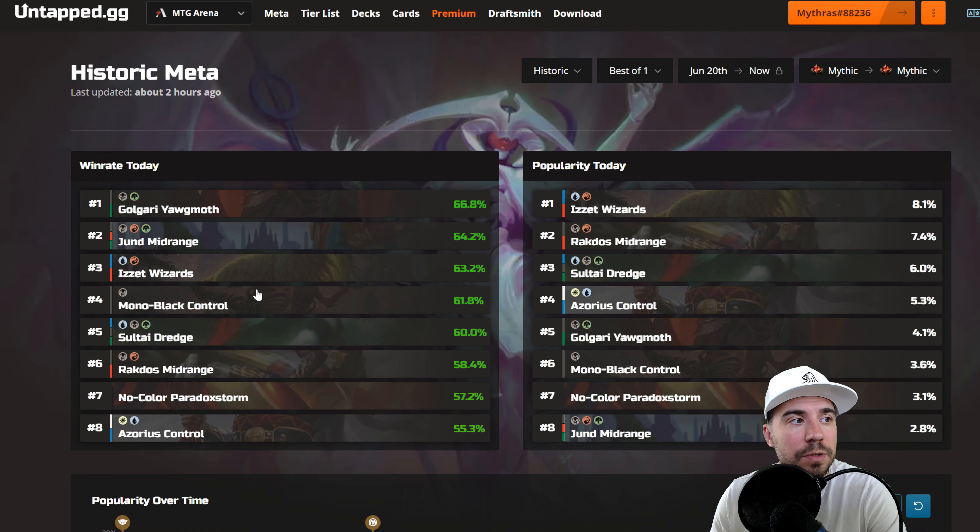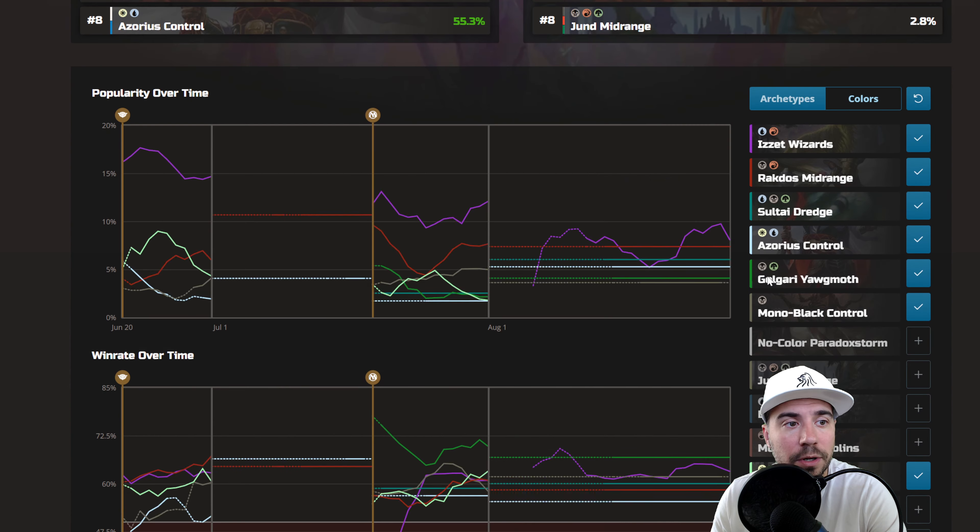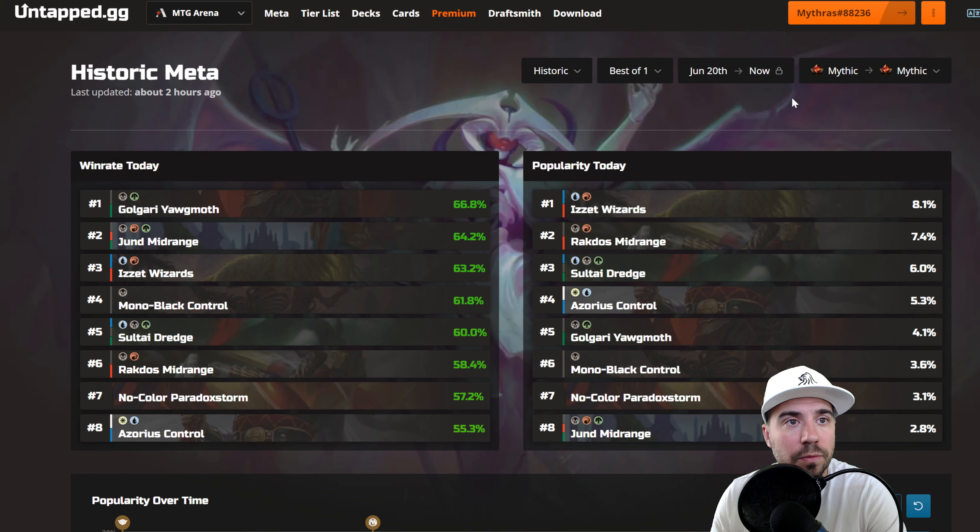Let's go ahead and look at Mythic specifically. At Mythic, we have Golgari Yawgmoth, we also have John Midrange, Is It Wizards falling a bit, No Color Paradox Storm in there as well, and Azores Control. So a lot of things moving around there for Historic Best of One.